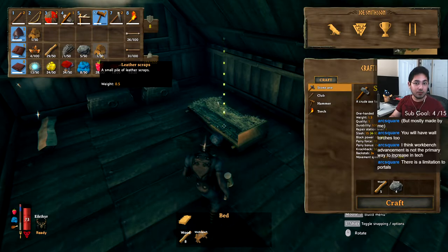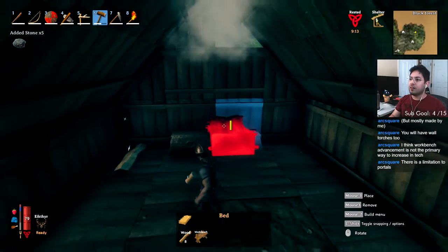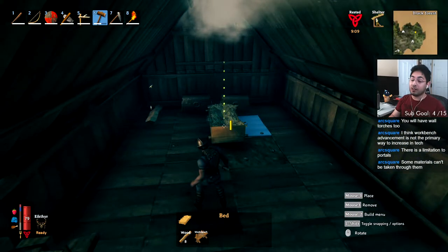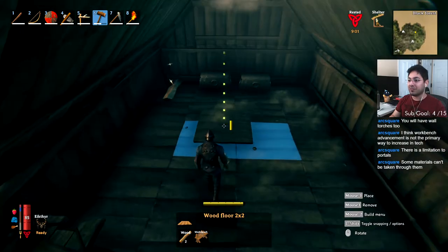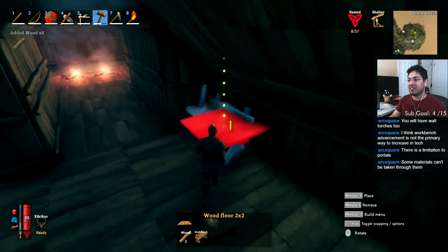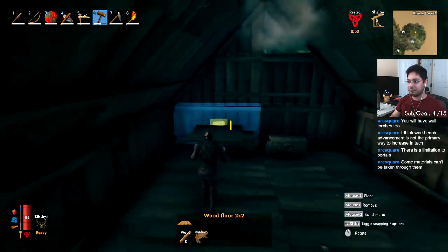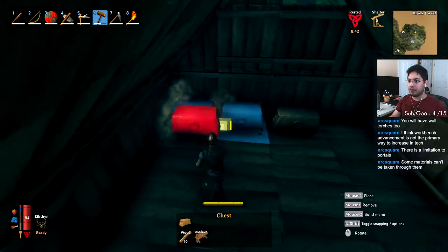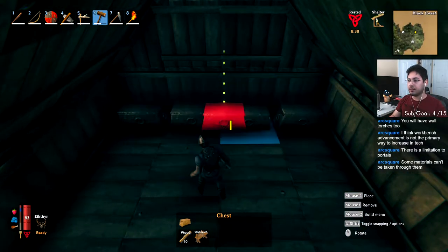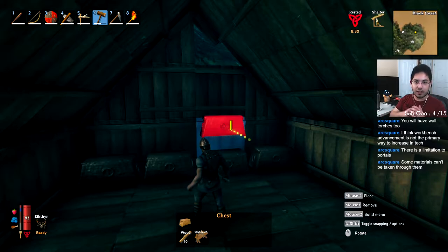There is a limitation to portals. I think the workbench is not the primary way to increase tech. Maybe I need to do some dungeons, which I haven't done any yet. Maybe that's something I should be doing, especially since I built a house right next to a dungeon. The materials can't be taken through portals — interesting, I wouldn't have expected that.